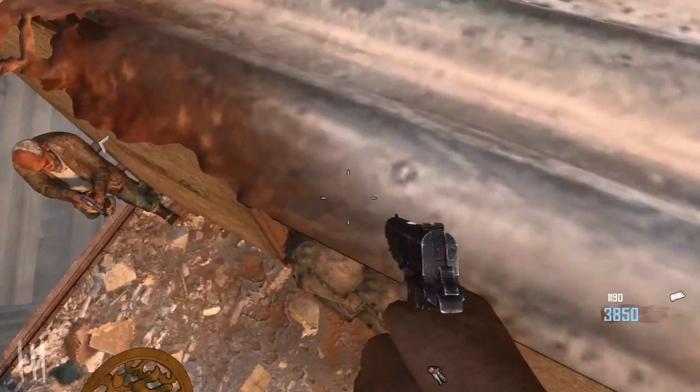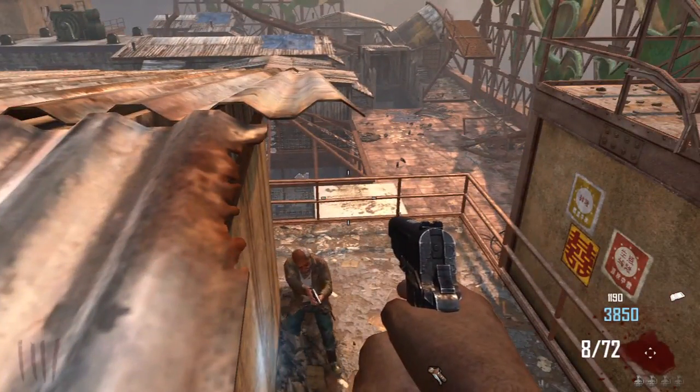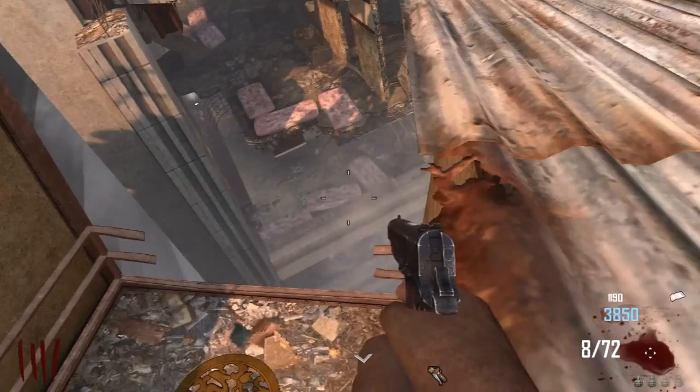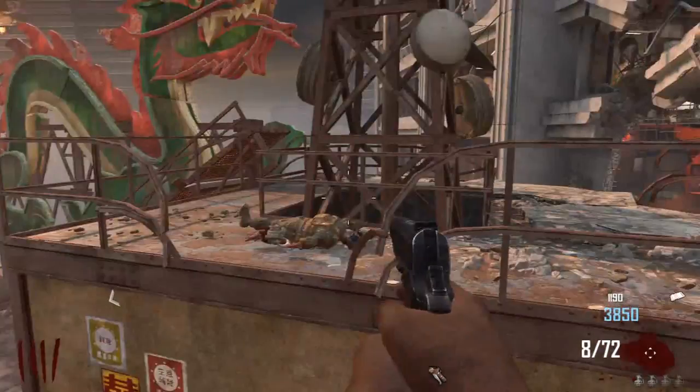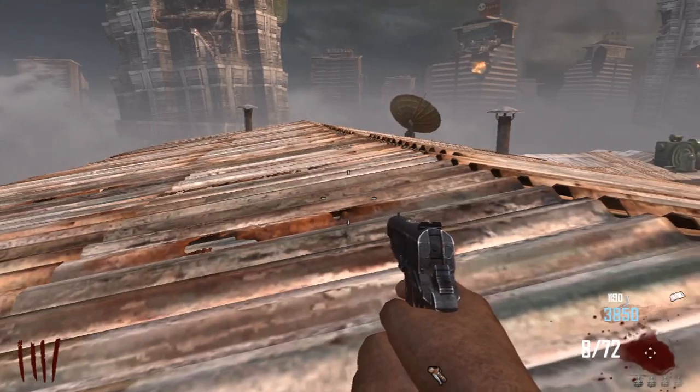What is up YouTube, it is EchoXSoldier here back with another Black Ops 2 Die Rise zombies video. This is the first glitch going up on my channel and it's a barrier ledge glitch — it is on the roof. Simply, the zombies will pile up right in front of you.